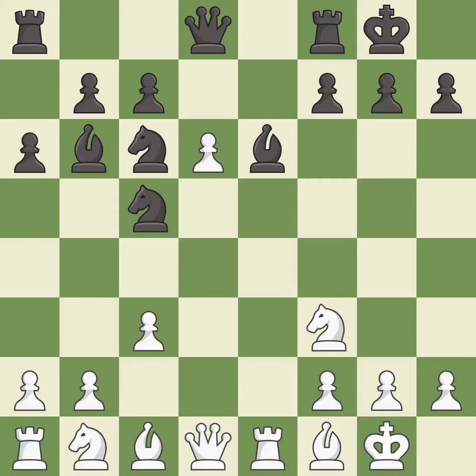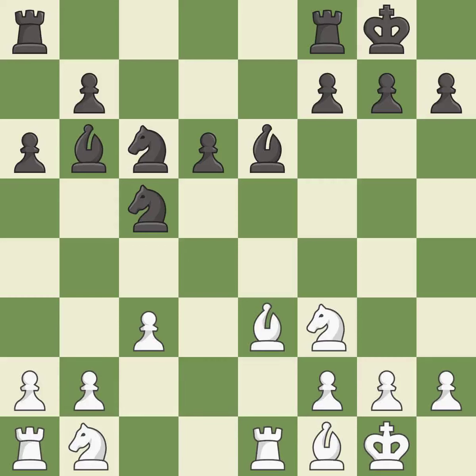This move puts the queen on a safer square. This threatens to kick a knight — it is best. This captures a vulnerable pawn. Recaptures. Takes back. This activates a bishop by developing it off of its starting square. This offers to exchange pieces of equal value.